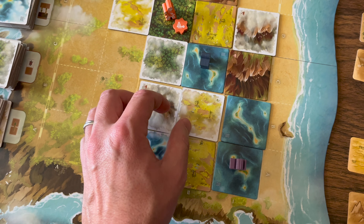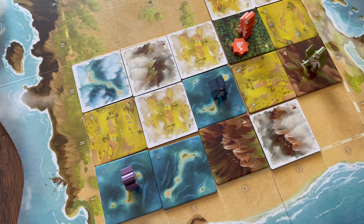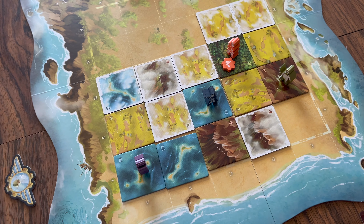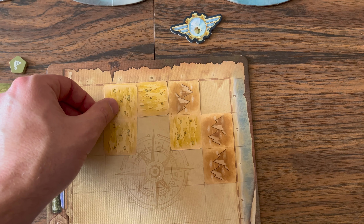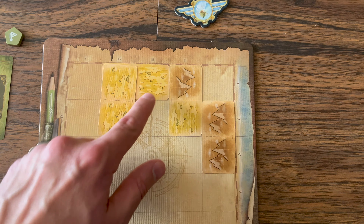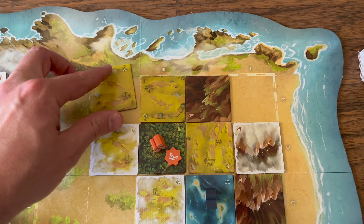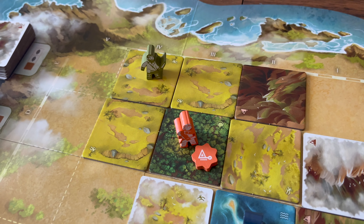If the island space already contains a terrain tile with the confirmed side up, then nothing happens — a tile whose confirmed side is up can never be replaced. So to confirm a terrain tile on the island board, its space must be mapped identically twice without someone else changing it, either by the same player or by two different players.